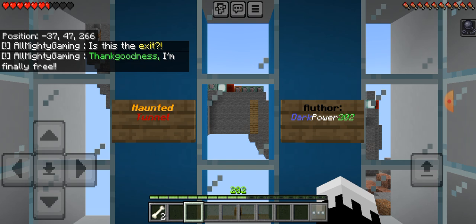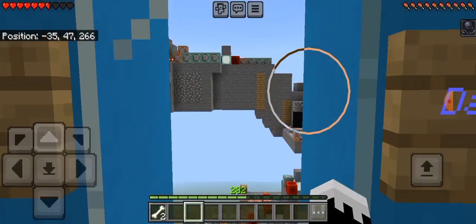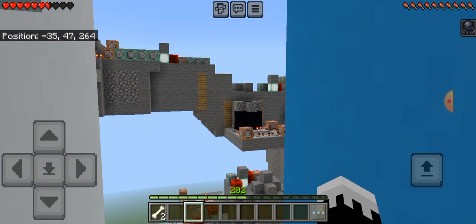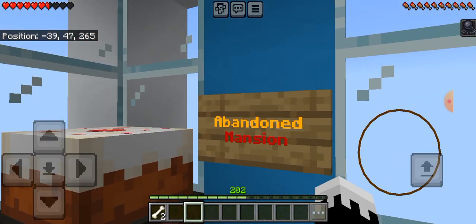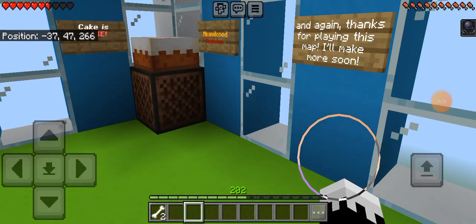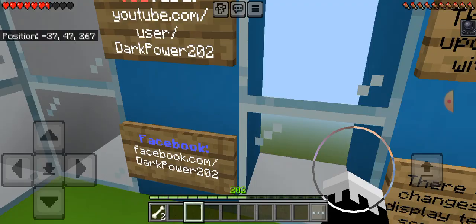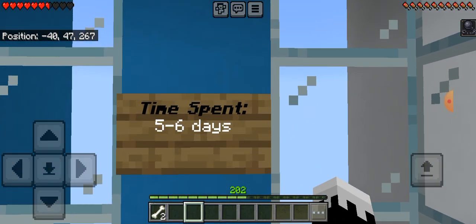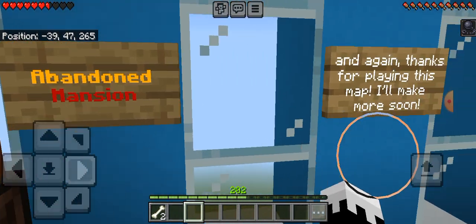Oh, thank god, we finally did it! Let's see - oh, this is how they did it. Look at all of that! A bunch of command blocks there. That's insane. So I guess that's how they made this work - a bunch of redstone and command blocks to make everything work. So that was the Haunted Tunnel. That felt pretty short honestly. Oh yeah, it is short - that was just a short little map. Twitter, Dark Power. Xbox GT, Dark Power 202. YouTube, Dark Power 202. This map has been updated to work. There are a few changes to the display text and some triggers. Time spent: five to six days. Wow.